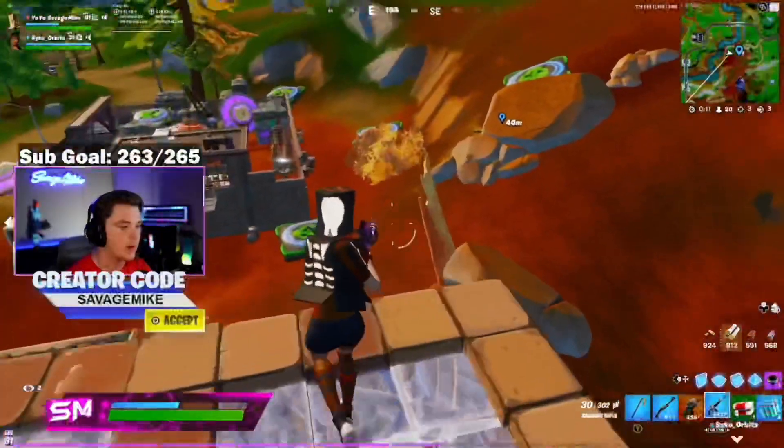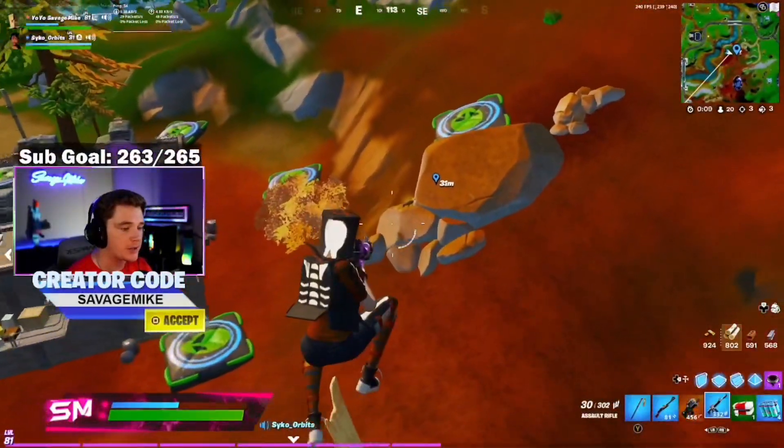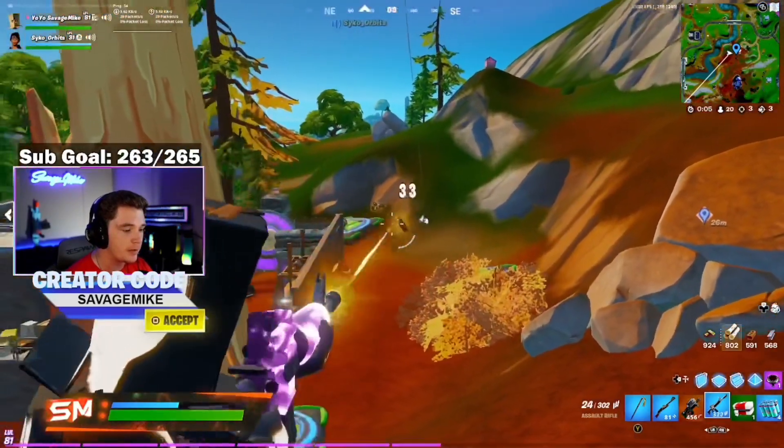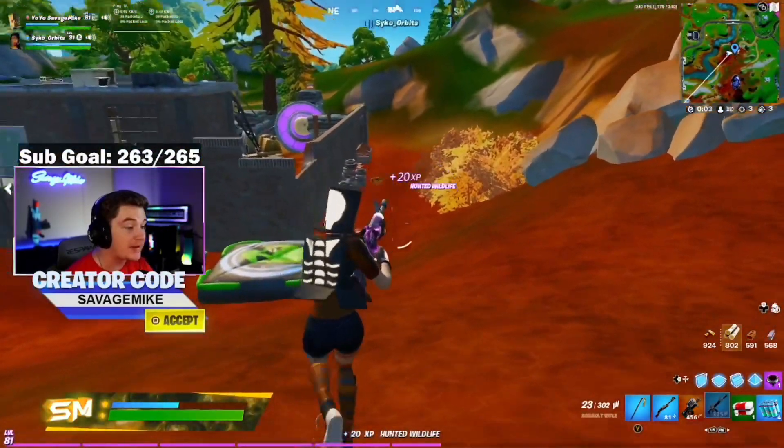Here's something cool that got added — these new birds drop loot when you kill them. We found this gold bird right here and it gave us a P90. Shoot him! He drops a P90, bro.